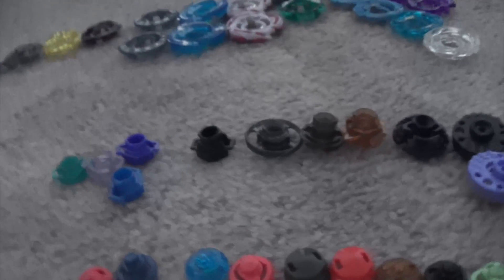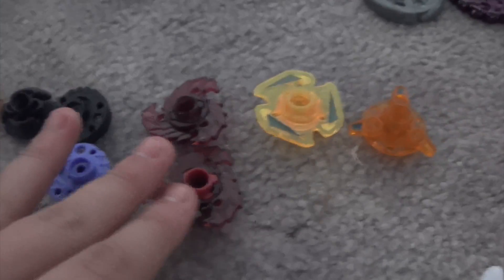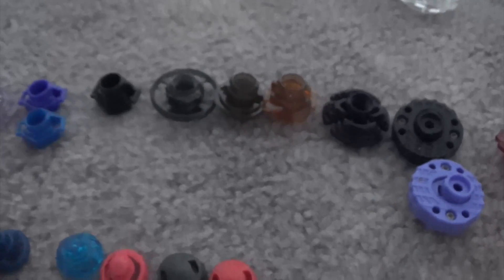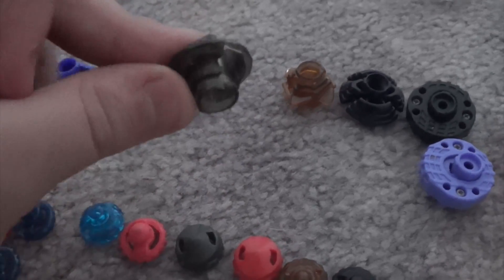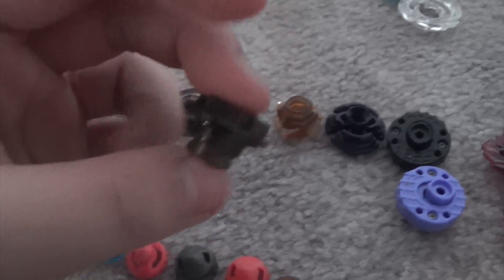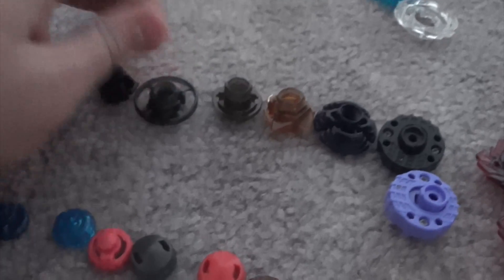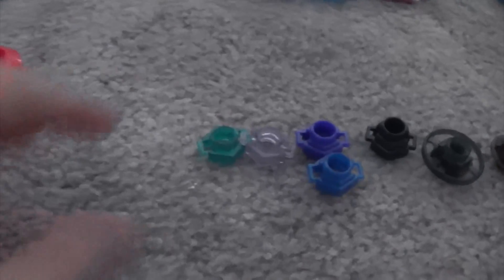Now we are moving on to the regular spin tracks. We have two 105 spin tracks, two M145 spin tracks, two UW-145 spin tracks. We've also got one SW-145, one C-145, one AD-145, one DF-145, and a modded 145 spin track which is supposed to come off an ED-145. I've also got one D125, one 125, one 90, and one 85 spin track.